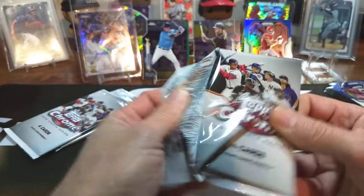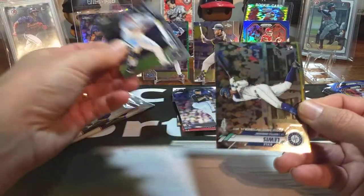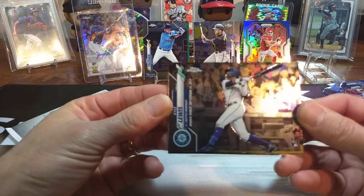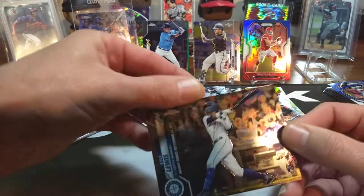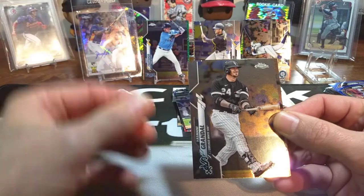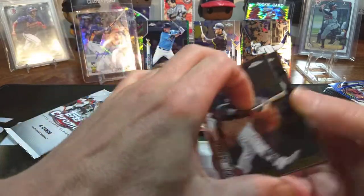Next pack. Brock Holt. That's what Shalaney's after right there — we got a Kyle Lewis right there. That's what Shalaney was after, and I'm glad we pulled it for him. Put that right there over Travis Kelsey, and a Grandal and Cole Calhoun.